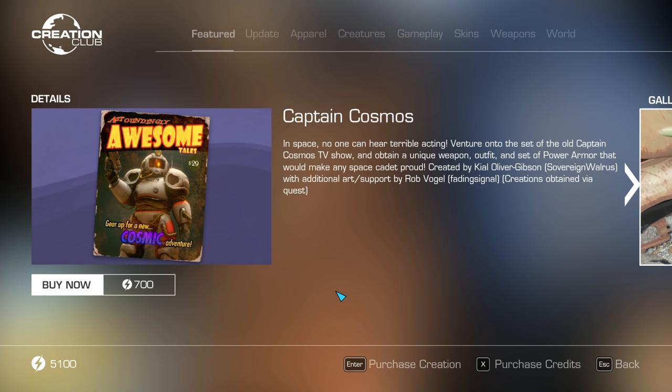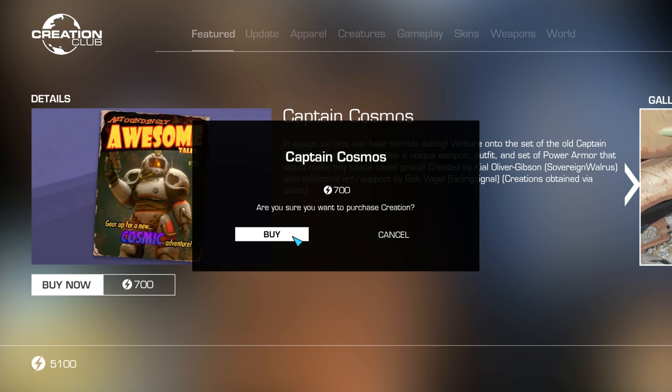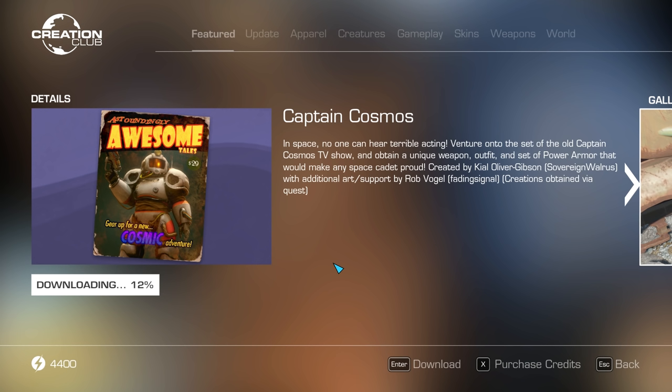Created by Kyle Oliver Gibson and Sovereign Walrus, with additional art and support by Rob Vogel and Fading Signal. Creations obtained via quest. I for one am excited! Captain Cosmos has been long referred to by characters in the Fallout universe, and I'm eager to hear the full story. Will it be worth 700 credits? Let's find out.